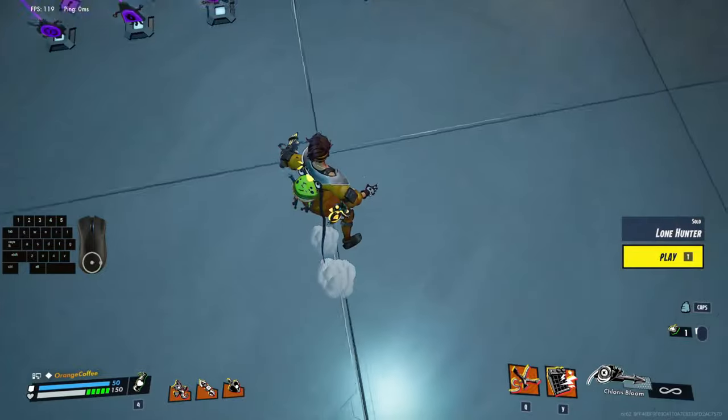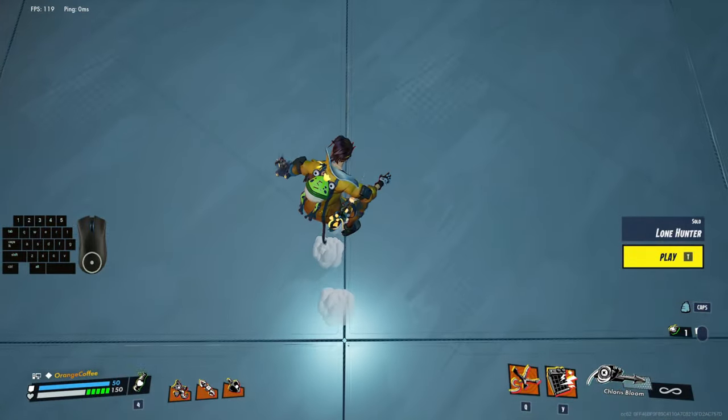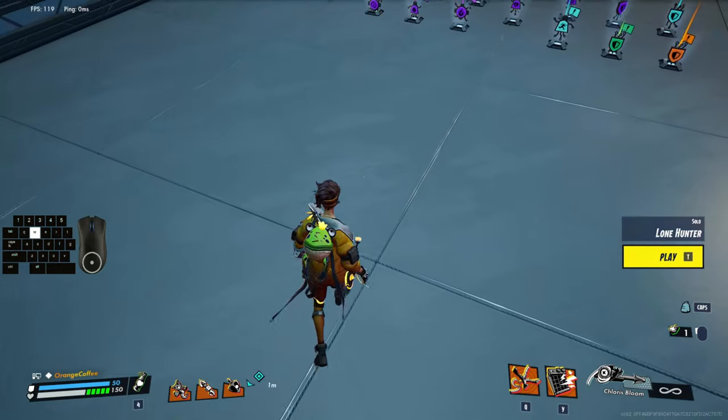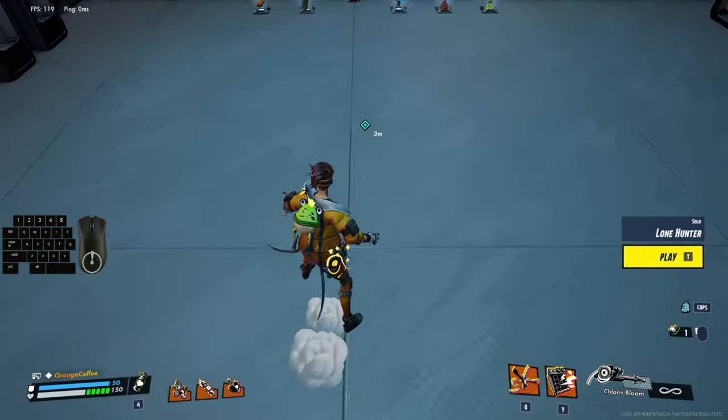Pressing jump while sliding performs a front flip. A flip gives you more distance than a regular jump and you become a bit harder to hit because you're smaller in the air. This is one of the most important actions for combat but I will go into detail on this later.